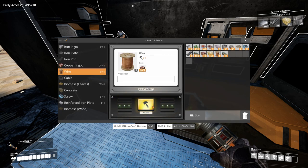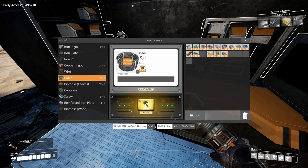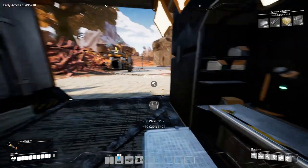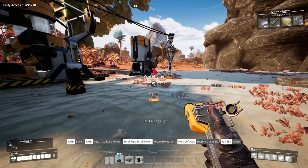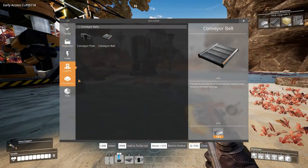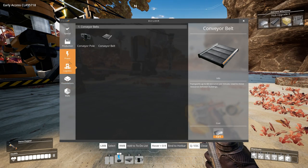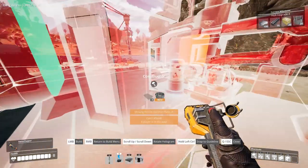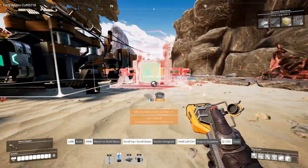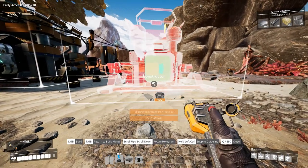Let's build our second worker. We need splitters, we need a lot of stuff. Let's first build a constructor — I always call them workers, which is kind of strange.